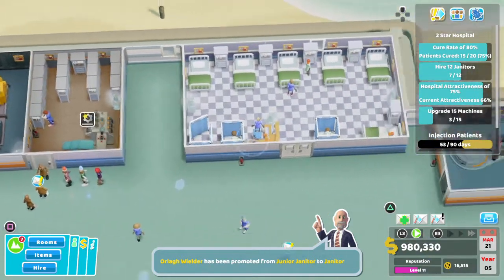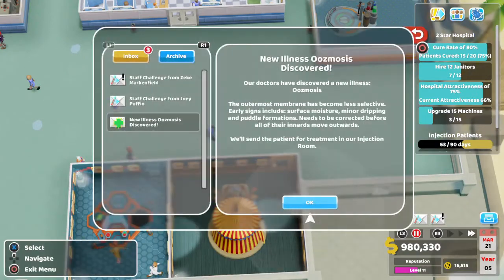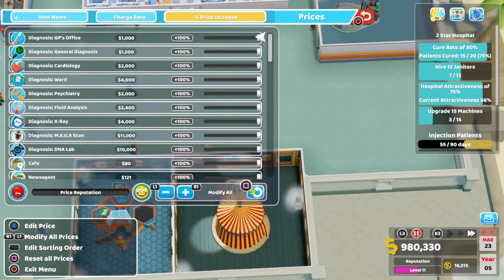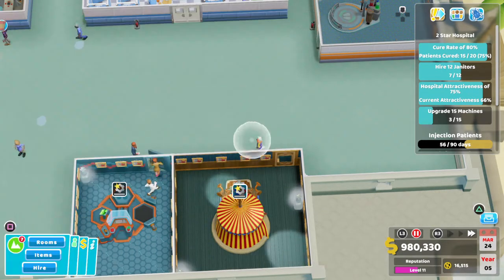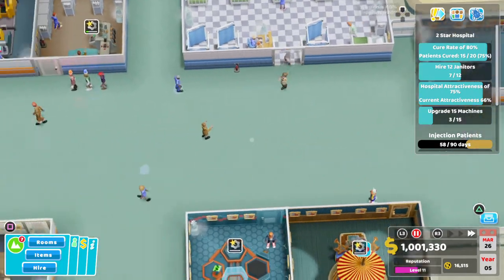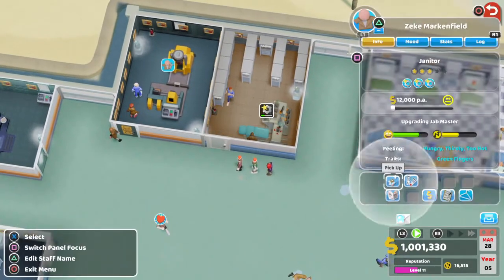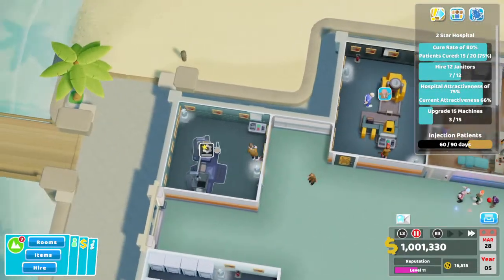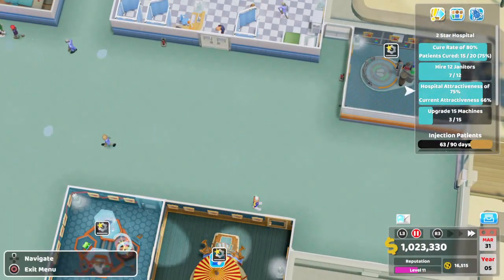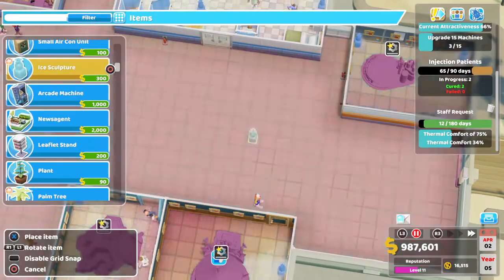Now I've got that out of the way, we are here for our second star, and I think it should be pretty rapid. We need to get a cure rate of 80%, 12 janitors in total — all the ones you already have still count — hospital attractiveness of 75%, and upgrade 15 machines. Should not be an issue. Let's go.